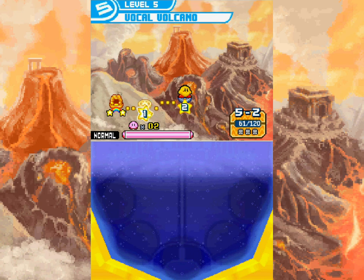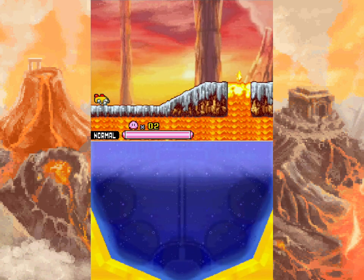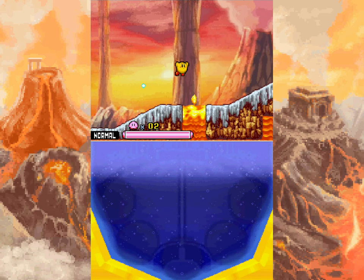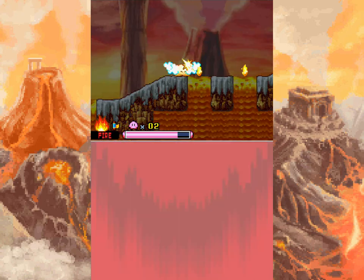Hello everyone and welcome back to the walkthrough. 5-2 Volga Volcano — we finally got lava and fire breathing critters.